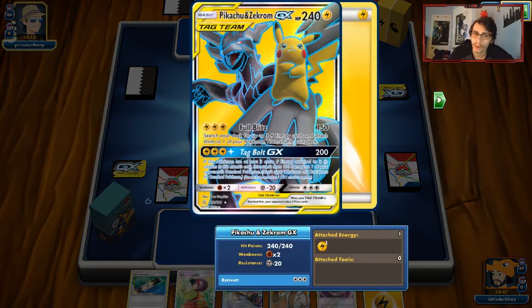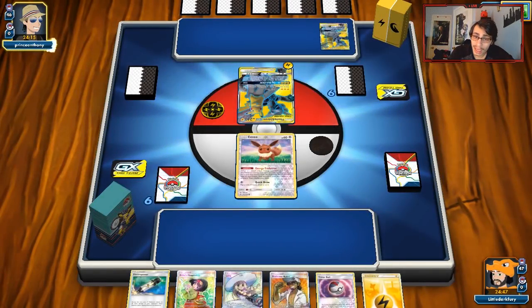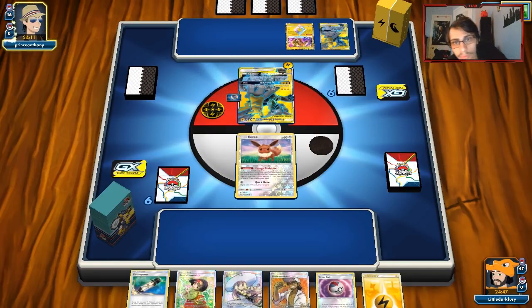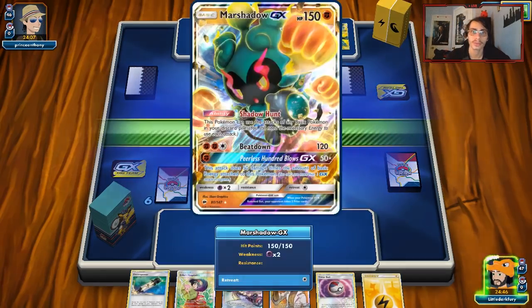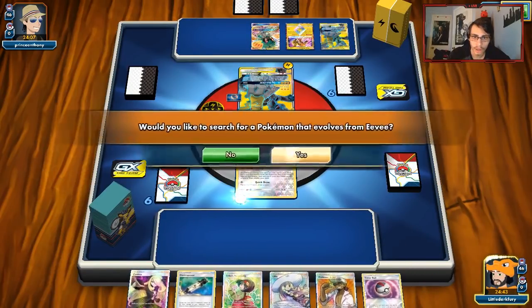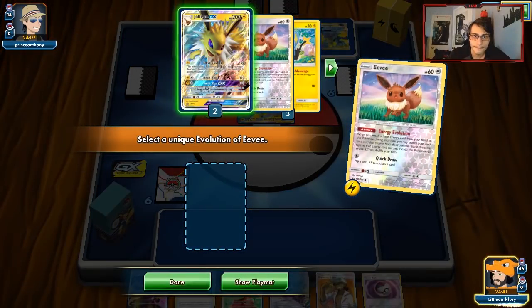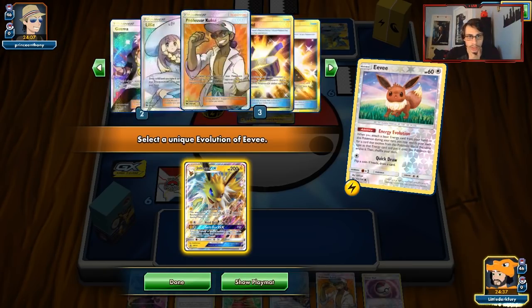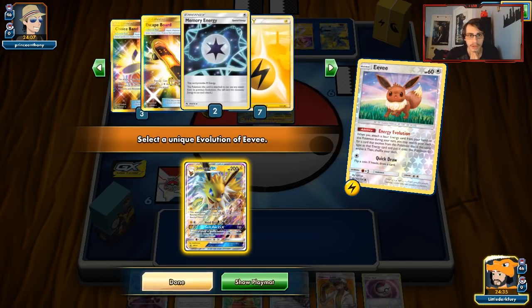I really want to know what he's playing — Lightning and Dragon, I don't know what to expect, so we gotta be ready. Yes, I should have known it was Rayquaza and Pikarom. That's fine. I don't think it's a bad matchup, I don't think it's a good matchup — it's somewhere in the middle. He's got a pretty good start. There's our Marshadow, and that's what I don't like to see, but he didn't have much else. We can just hit him hard with Jolteon.